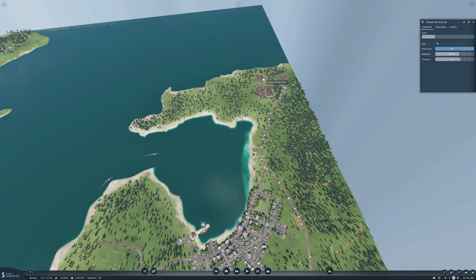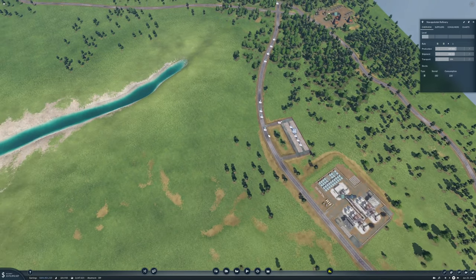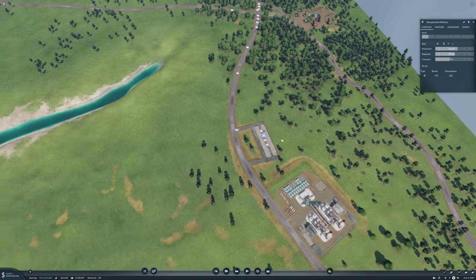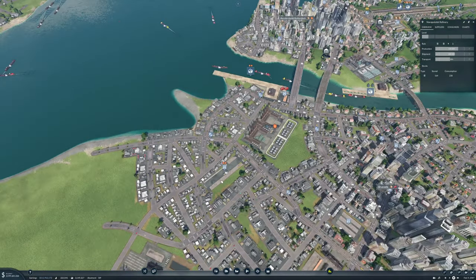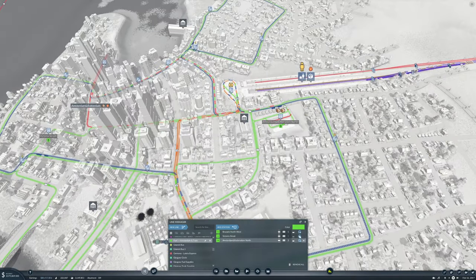Are you getting ready to go up? You are producing now and have a lot stored but need to produce more. What I want to do over here is ensure that this managed line in Amsterdam and Rotterdam North can actually load fuel as well, and in Brussels Northwest you can unload fuel as well.